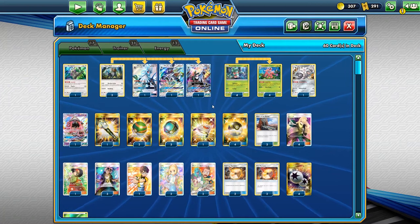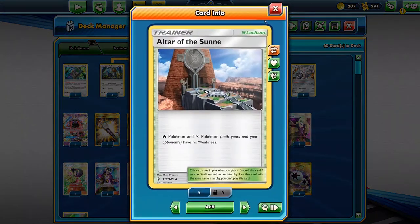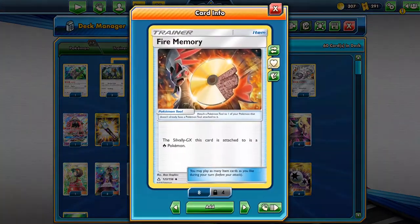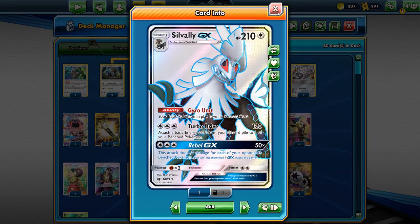The Altar of the Sun is very clutch because when we have Fire Memory attached to Silvally GX, we have no fighting weakness. So Marshadow isn't going to one-shot us, and Buzzwole isn't going to one-shot us on his Sledgehammer turn even with Choice Band and Diancie — he'd do 150 or 170 but we survive. With Fire Memory and just one Lurantis up, we can one-shot him. We one-shot Zapdos as well — Zapdos is not a problem.